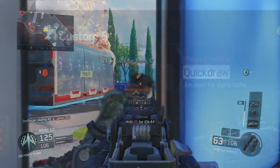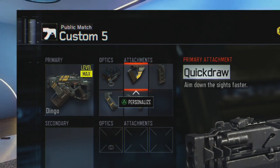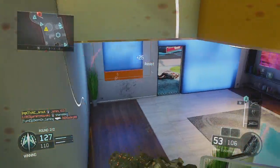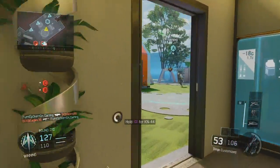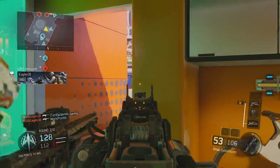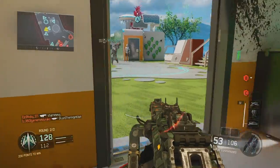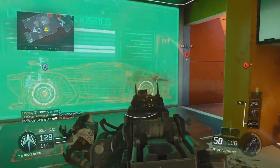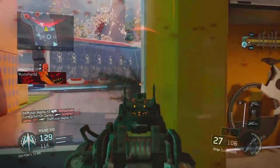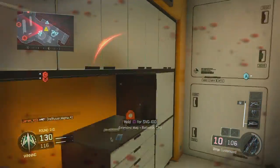The first attachment you're going to need for this weapon is Quick Draw. You already know the importance of Quick Draw when it comes to winning gunfights — you need to aim down the sights fast if you want to have an advantage over your enemies. Especially with this LMG, since LMGs are heavy weapons and they aim slower than SMGs, you definitely need Quick Draw on this gun.